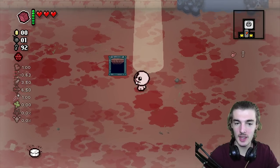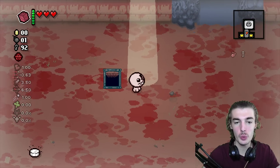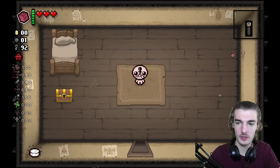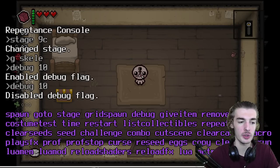Now if you take any of these exits to the next floors, we'll take the beam of light for example because it's ascension themed — you end up in home. You don't go to basement one, you don't go to depths two in ascension. You just go straight to home.